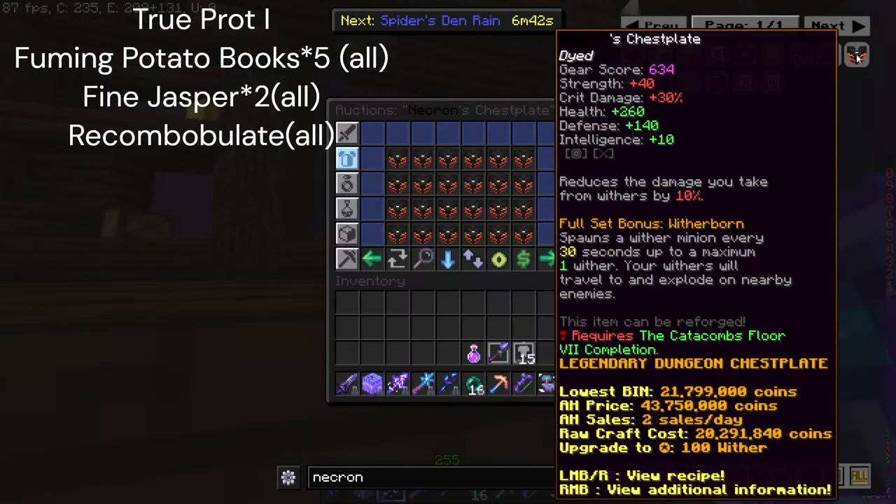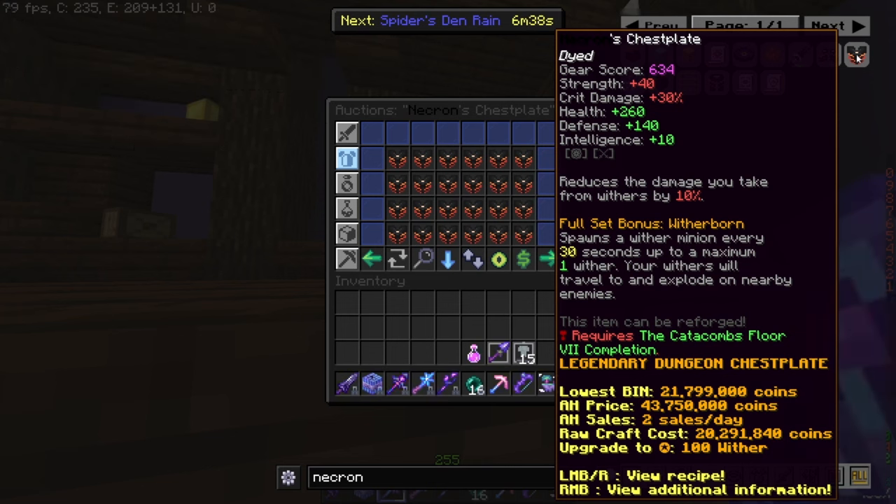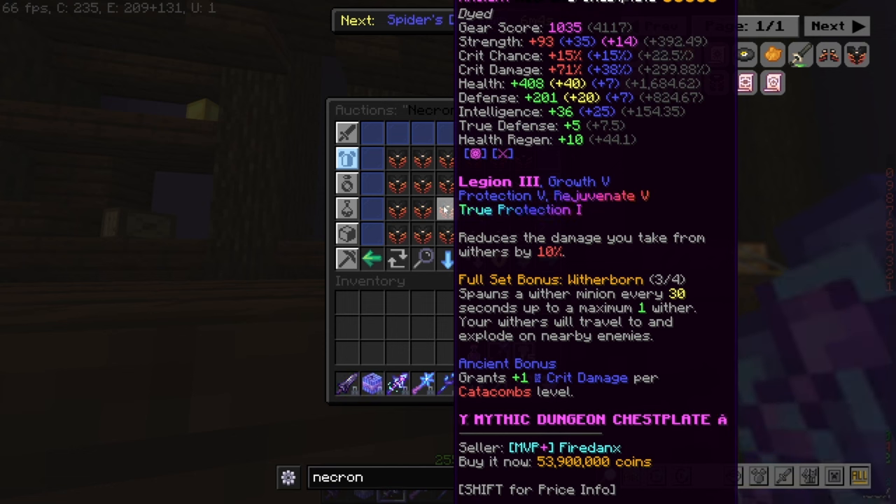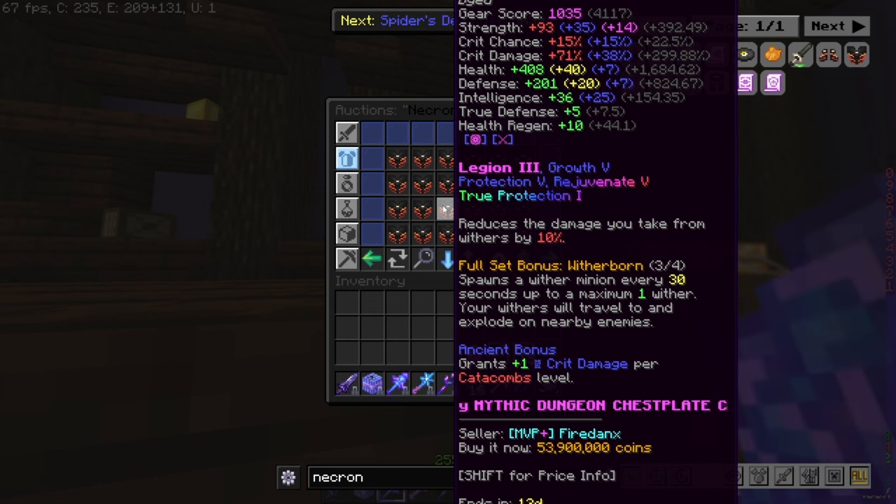At F7 I recommend upgrading to necron armor — specifically necron's chest plate and necron's leggings. For boots you want Maxwell's boots as they give speed. I'll list all the upgrades on screen now, and the golden helmet upgrades as well. The golden necron head is a must-have; if you do not have it, most people are going to kick you from the party. I recommend buying one or getting it upgraded, as people tend to sell them cheaper. Gemstone slots cost about 20 million to unlock for both; with Legion 3 at about 10 million, gemstone slots at 20 million, five stars, and the reconbobulator added, it becomes very worth it.